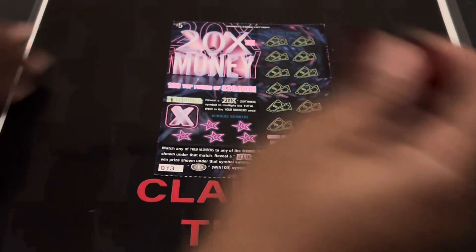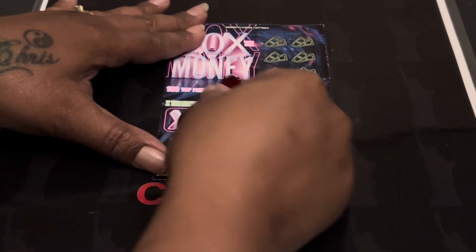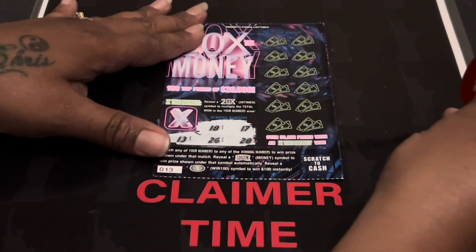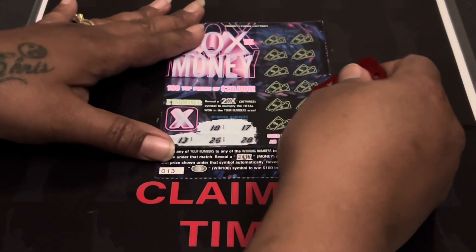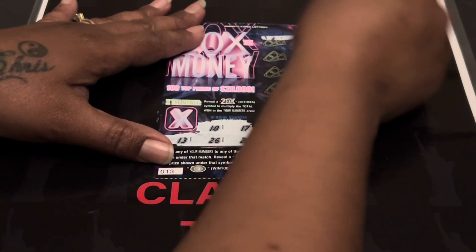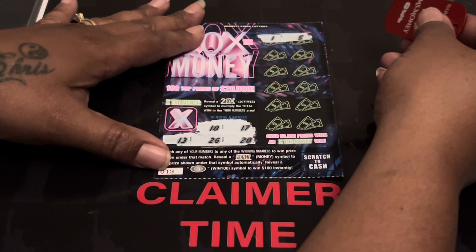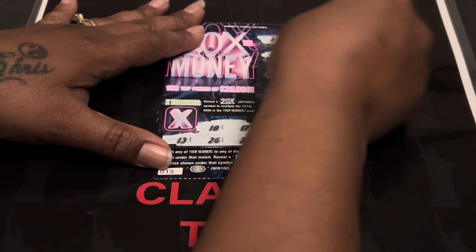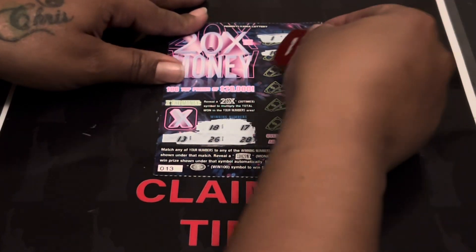We're going to start with the red first. Ticket number 13. We are looking for these five numbers here. A $100 would be nice, or that money symbol is an automatic win. And if we get a win on this side, we can try to find that $20. We are looking for $18, $17, $13, $26, and $28. $5, $10, $27 right in the middle — one off.